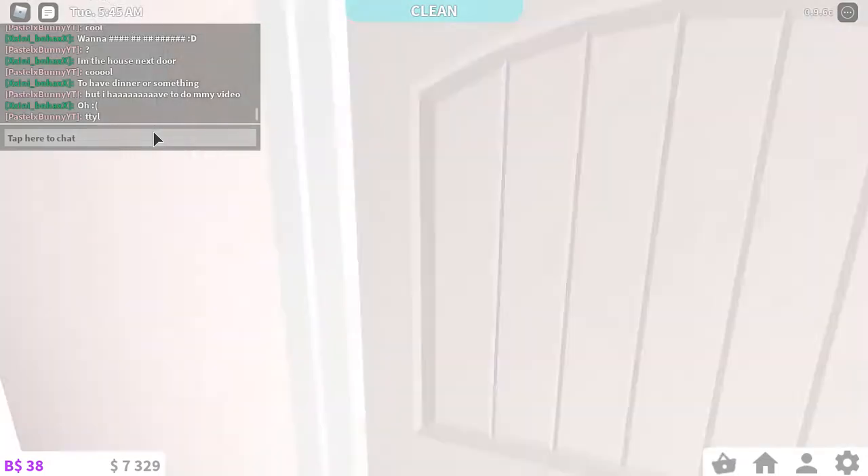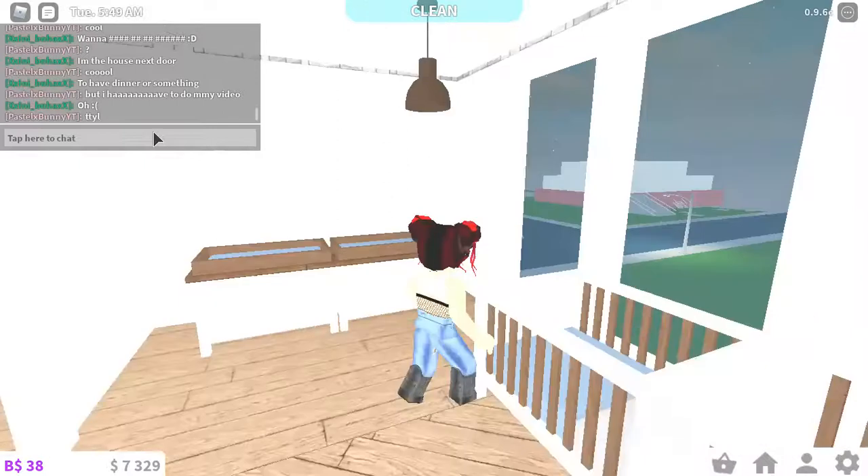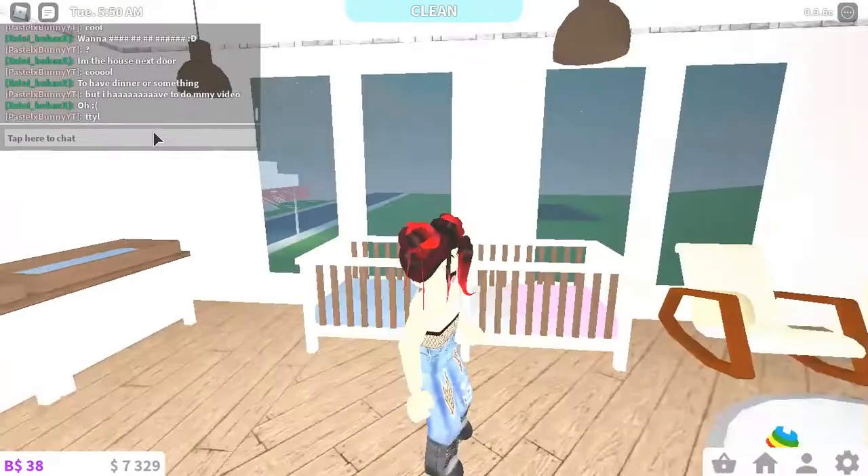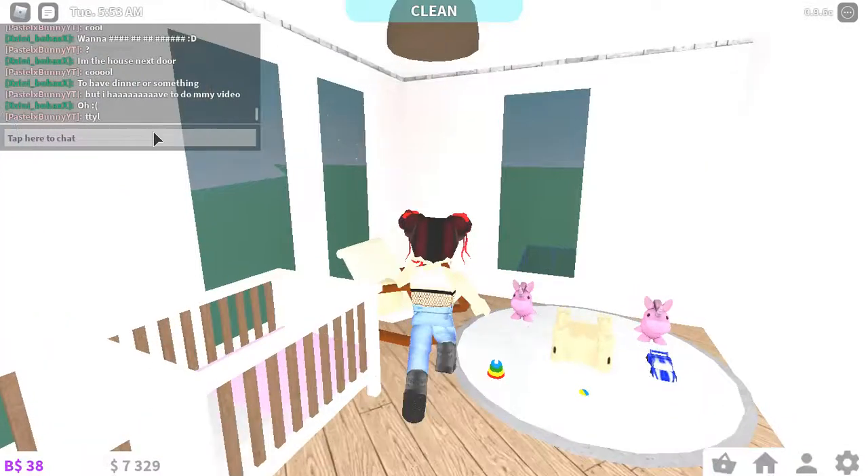And here's the nursery - it's a boy and girl setup, and there's a little play area and a rocking chair.